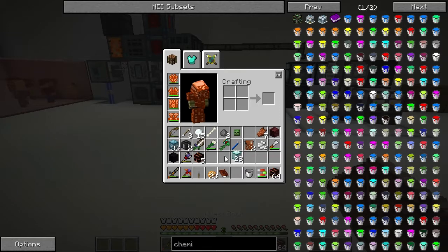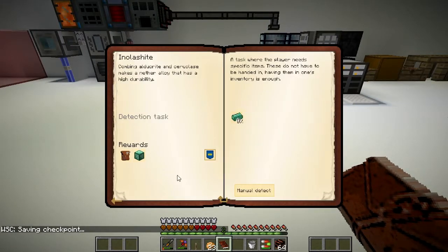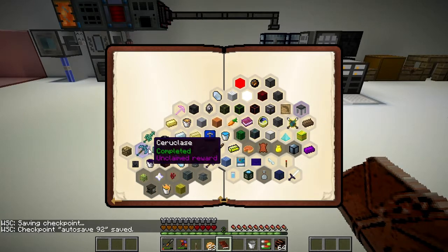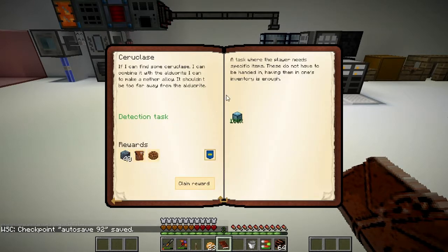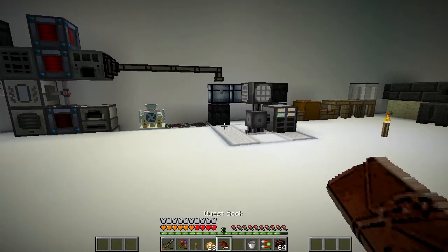I've managed to get myself some alderite, some more alderite, and a bit of this new stuff - Celluclase, however you say it. We're just going to do the detection quest now, so let me just update this a second. We're gonna get loads more for that and a quadruple compress. Let's clean that. Right, let's have a look at our quest book now.